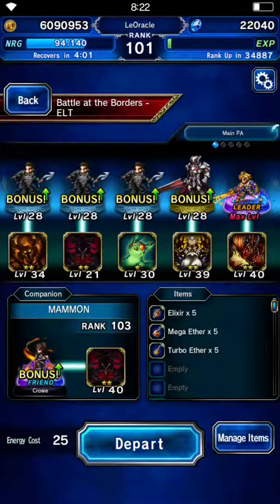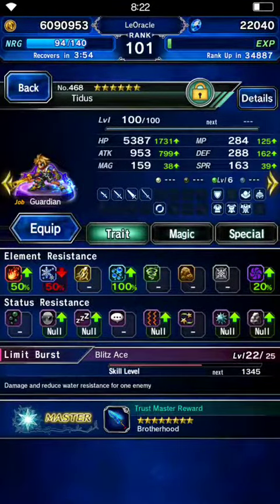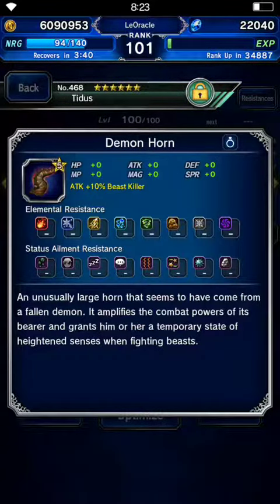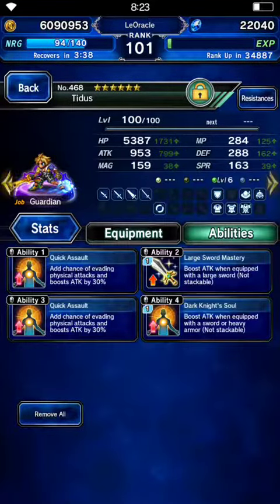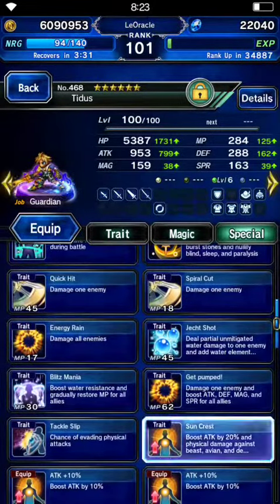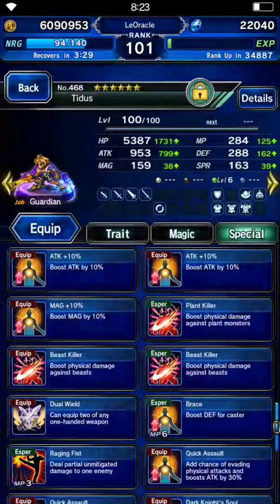My Titus has 953 attack with Excalibur Brotherhood — sure there's better, but I just kind of like the whole light and water thing. Then a demon horn to have Beastkiller, as well as having Ifrit equipped, so I get Beastkiller from my Esper as well.